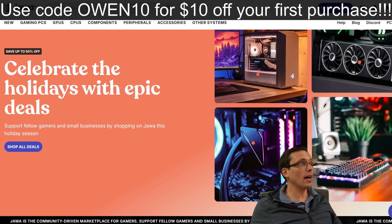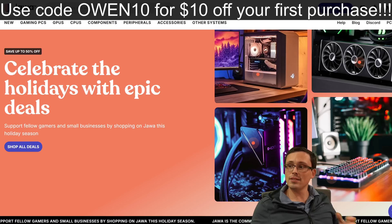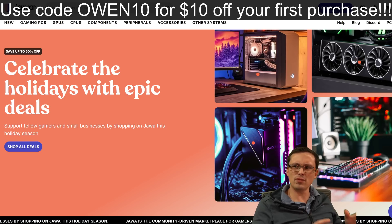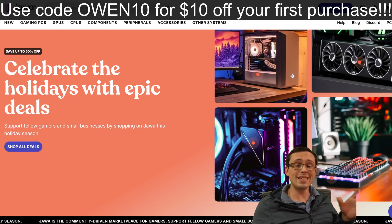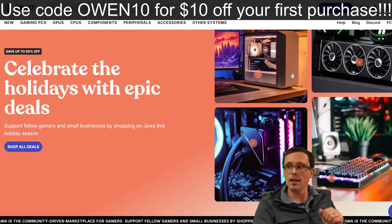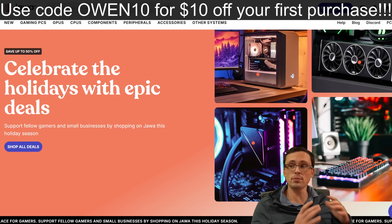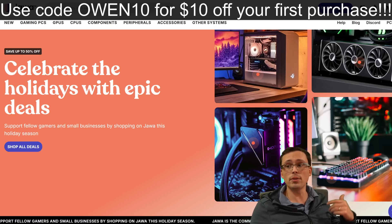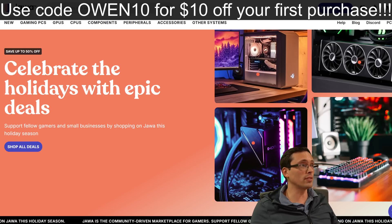For the holidays, you can celebrate with epic deals up to 50% off. Stay tuned from November 6th through the end of the year for great deals. Be sure to create an account and subscribe to get flash sale offers, giveaways, and other deals. From November 22nd to December 2nd — which is Cyber Monday — you'll get Jawa deals of the day, featuring incredible custom PC builds, components, peripherals, and more. Highly recommend checking out Jawa to both buy and sell, with good buyer and seller protections. Use code OWEN10 for $10 off your first purchase.